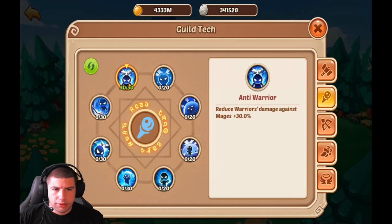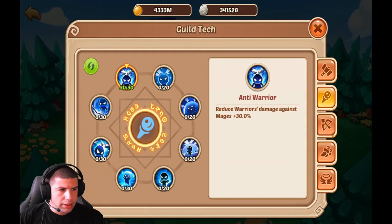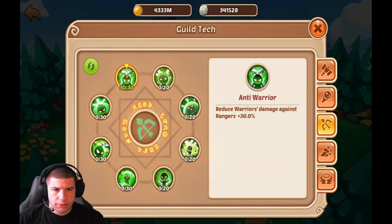As far as guild tech goes, for mage we had 30 out of 30 on the anti-warrior, and for ranger we had 30 out of 30 on the anti-warrior as well.